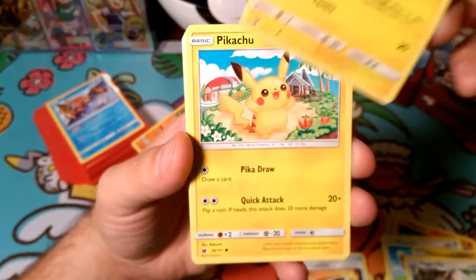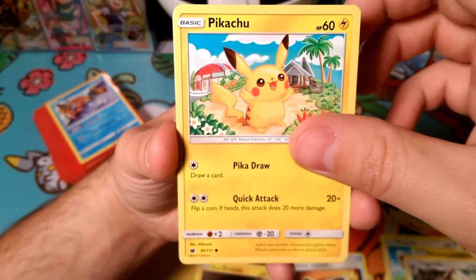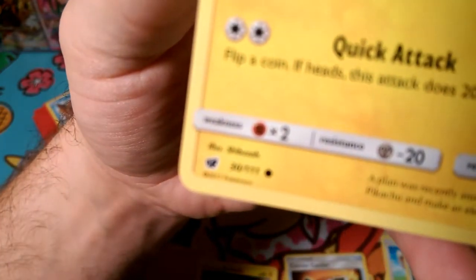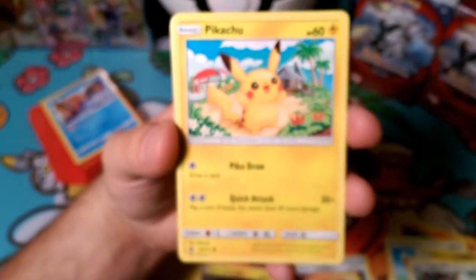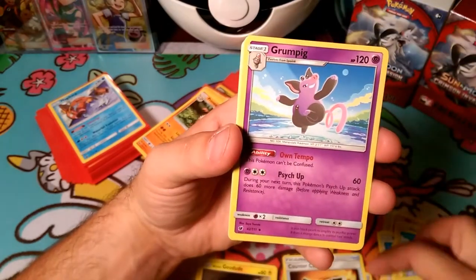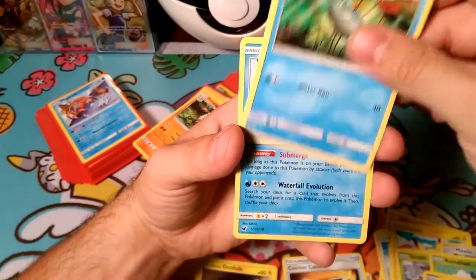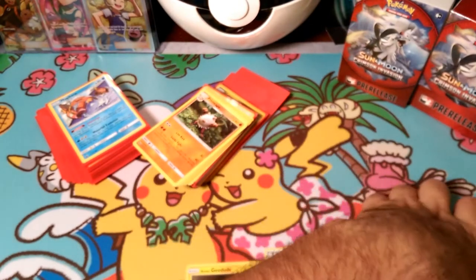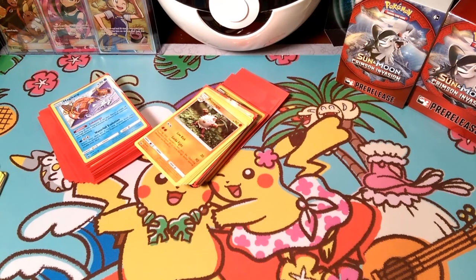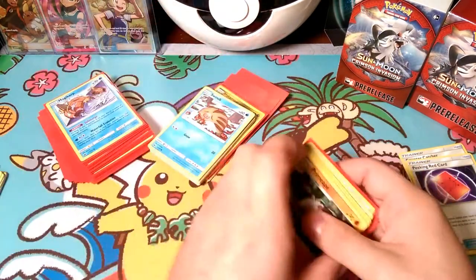There's a big Alolan Golem in the set that is pretty huge - 250 HP. We get the Pika Draw. I still think most people are going to play the promo over this one. If you guys haven't seen set number four, Crimson Invasion, there it is right there - it's the invasion. We got a Skiddo, Starly. We couldn't use any of these things in our deck because we didn't pull them yet - we pulled these at the end. Jangmo-o, Mankey, Remoraid, and Magikarp. We pulled all those at the end so we couldn't really utilize them in the deck.